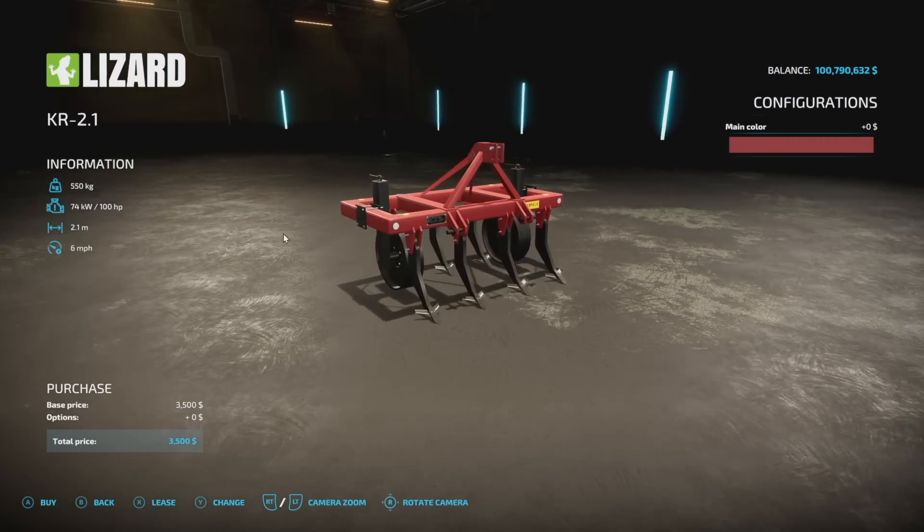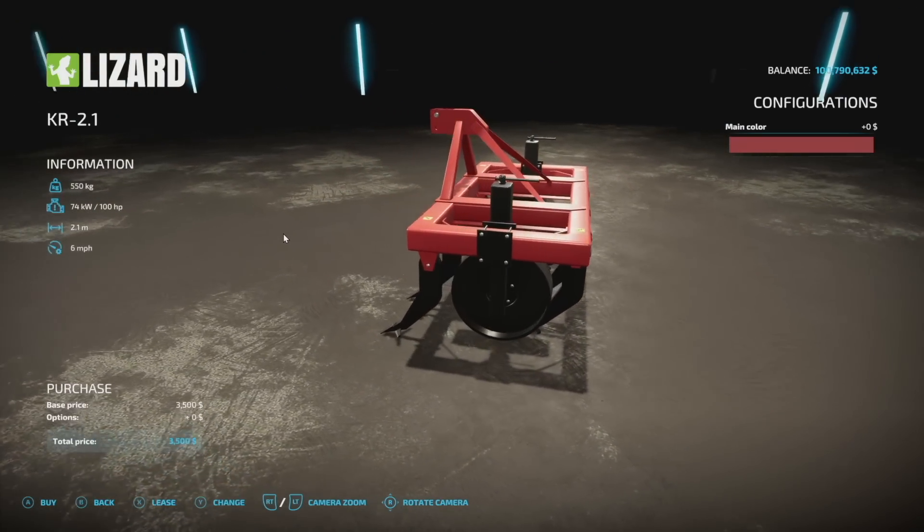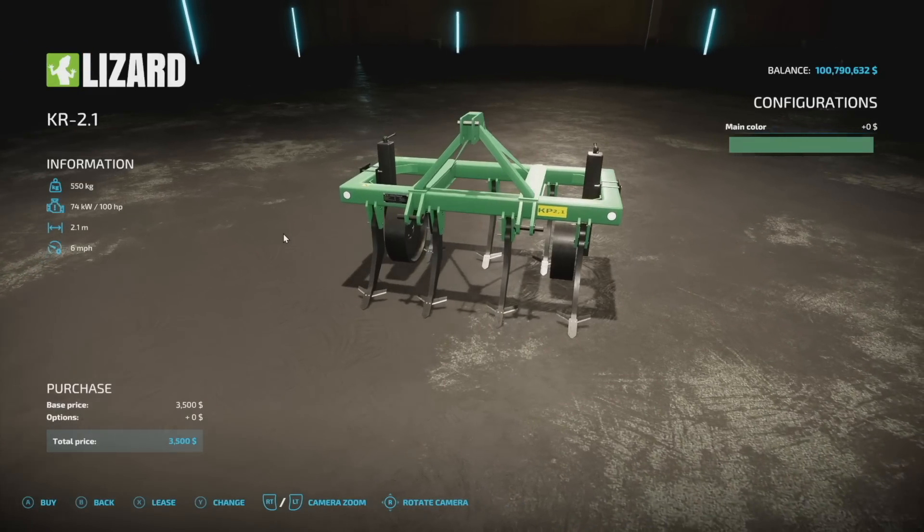Next up, still on new mods for all platforms — the KR 2.1 subsoiler. 100 horsepower, 2.1 meters wide, six miles per hour, with a simple color palette.